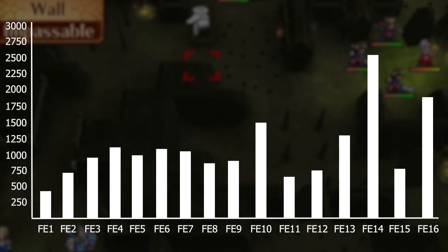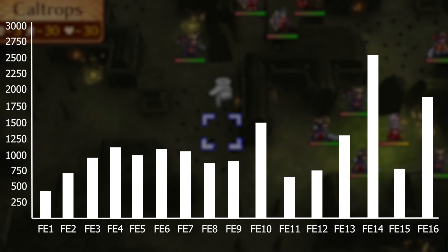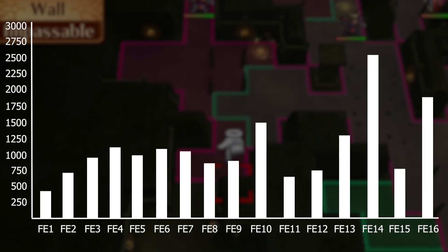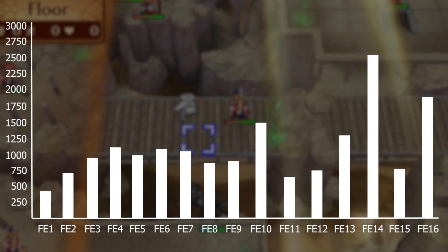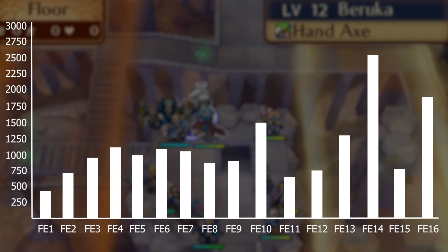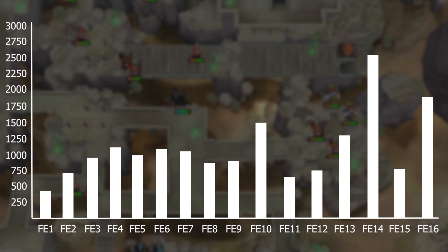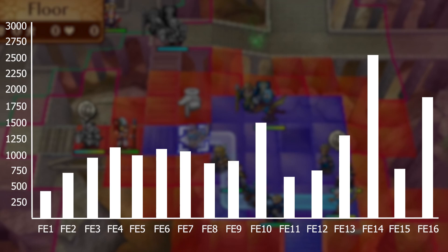At number one is FE14 Fates with 2,510 enemies. For Fates I decided to include all three routes together as Fates as a whole. There are 22 paralogues that are all unique. I only counted the prologue through chapter 6 one time, and then each route has 23 unique chapters. Although some maps are reused between routes, the enemy layouts are at least different — they're not copy-paste like Three Houses. For example, the Wind Tribe map from Conquest was reused in Revelation, but since it's late game in Conquest and early game in Revelation, the enemies are completely different.